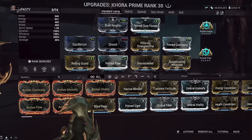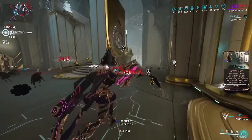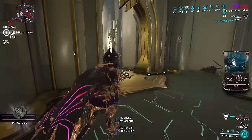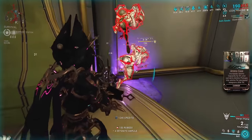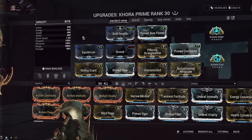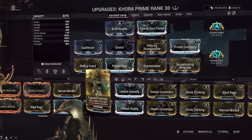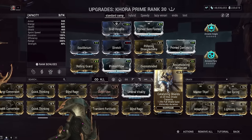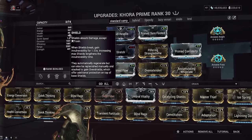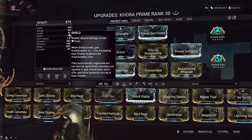Looking at the gameplay footage in the background, I'm basically energy hungry — my energy bar is just entirely full. I can't spend energy fast enough to actually drain my energy bar. Energize would actually be a waste on this build because Equilibrium is that good with Dispensary. As far as explaining every mod on here: we have no Catalyzing Shields. You might wonder why — well, base Shield Gate is good enough nowadays that you don't even need Catalyzing Shields in most situations. Even when you're surrounded by high-level enemies, with the combination of Brief Respite and a little bit of Augur, we are getting enough shields.